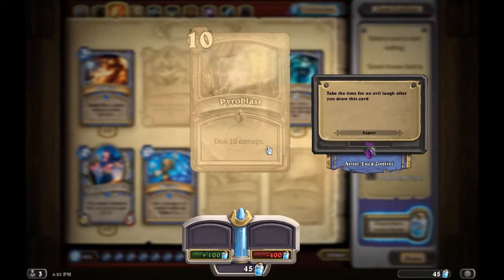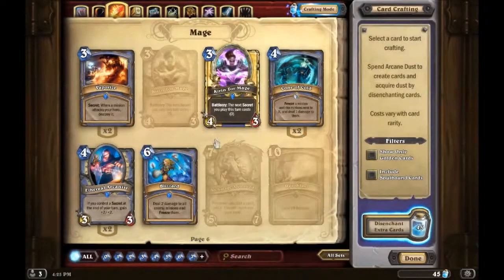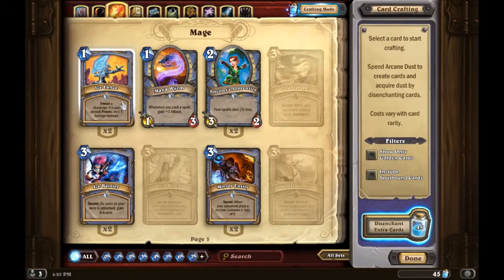Pyroblast was nerfed and I'm not sure how good it is in constructed anymore, though it's good in Arena. It deals ten damage for ten mana. If you draw it early it's just a dead weight in your hand for like eight turns. On turn ten you can only use this one card. But it deals ten damage, kills almost any minion, and could be a game winner — so it's up to you.